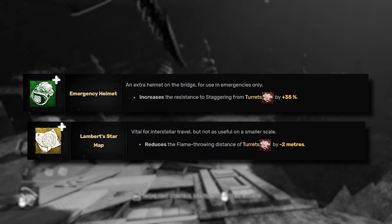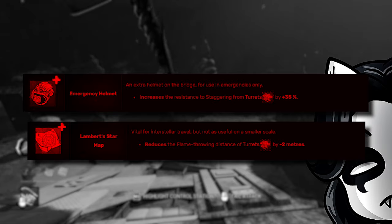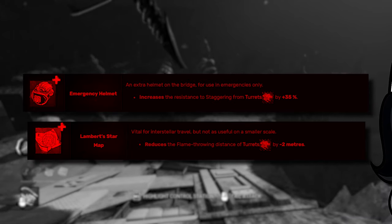You can run add-ons to help deal with this — the Xenomorph's best add-ons are Emergency Helmet and Lambert Star Map — but this doesn't give you a license to ignore turrets. This is a bad habit that I often have that comes back to haunt me, and I'm telling you to learn from my mistakes. Please break your turrets the moment you see them.